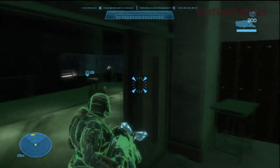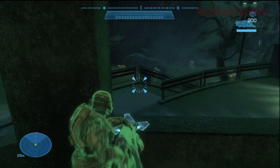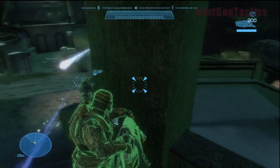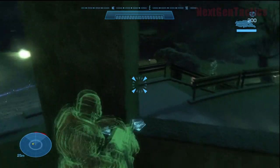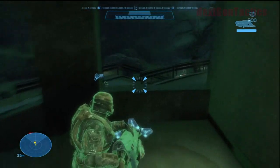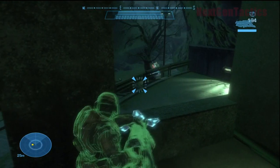Moving down to take out the rest of these elites. With this plasma turret, you hold it so low even though the reticule is way up there. If you fire it while standing in front of cover, it'll shoot the barrier. You have to jump at these guys. Jun, don't stand so close — they throw grenades. The guy on the left is kind of a pain.